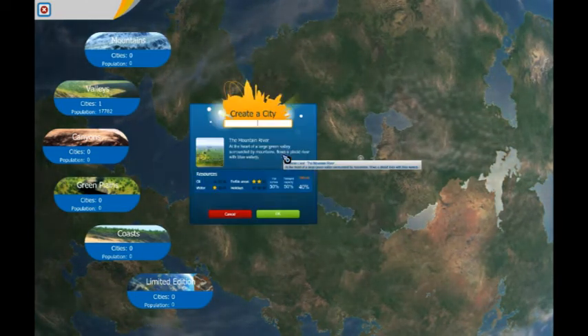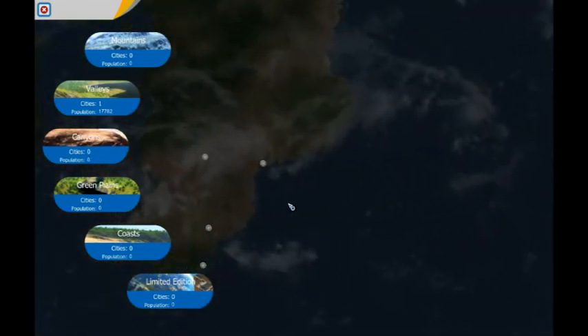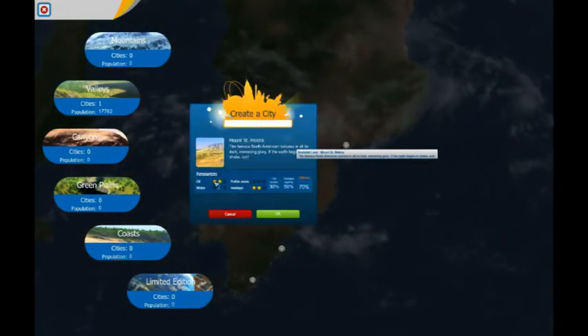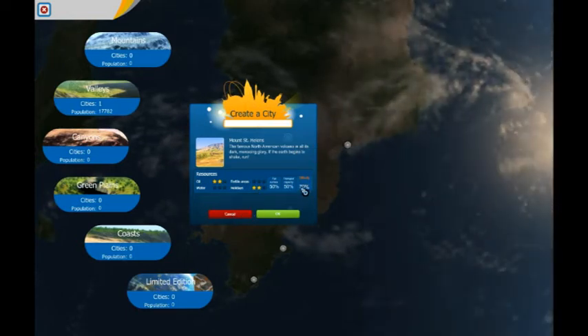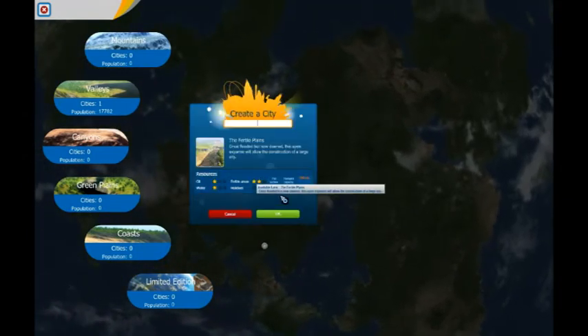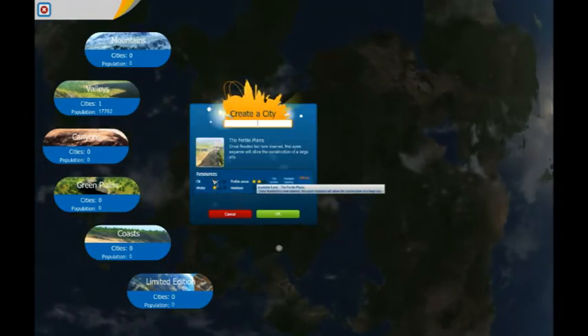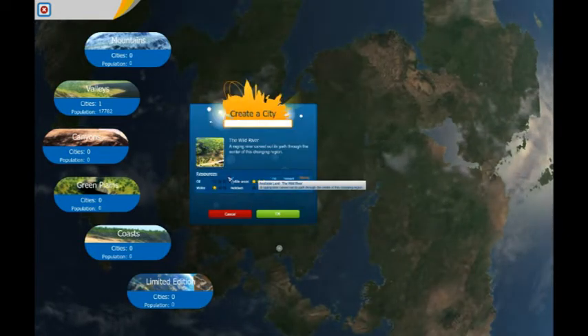This is where my city is, here in the valley. You usually get fertile land and a bit of water. Canyons are usually complete oil fields — you get some good holiday opportunities, kind of like Vegas-type stuff. They're difficult but not too bad. The plains are pretty much nothing but fertile, though you sometimes get a mix of the others, and you never really know what you're going to find in each area.